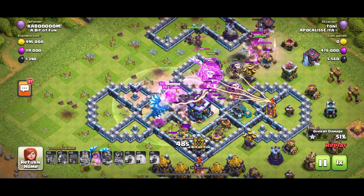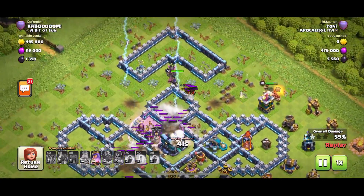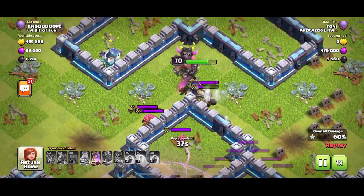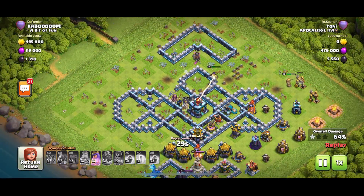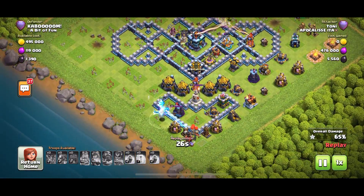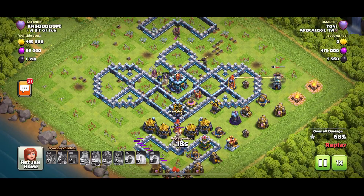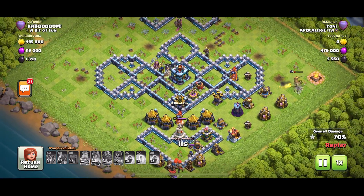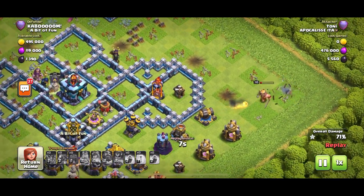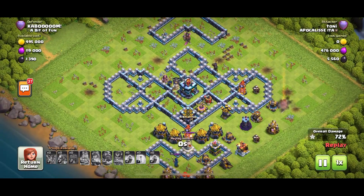They're taking on the Grand Warden — the Town Hall looks like it's going to go down, but it just survived. The Goblins and Archers are off to harass the Queen. The Queen is struggling at 64%, and the King is on the right taking on that Bomb Tower before being Infernoed. That Town Hall basically has no health whatsoever — if a gust of wind blew a leaf onto it, it would fall down. 72% — one star.